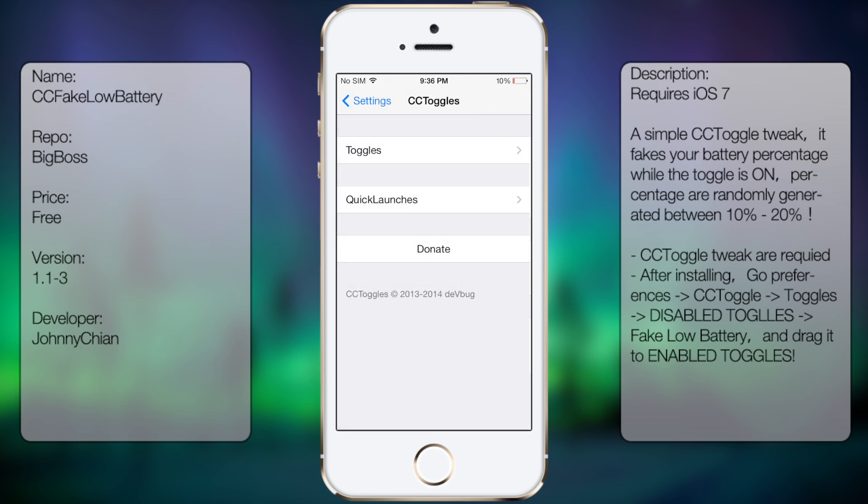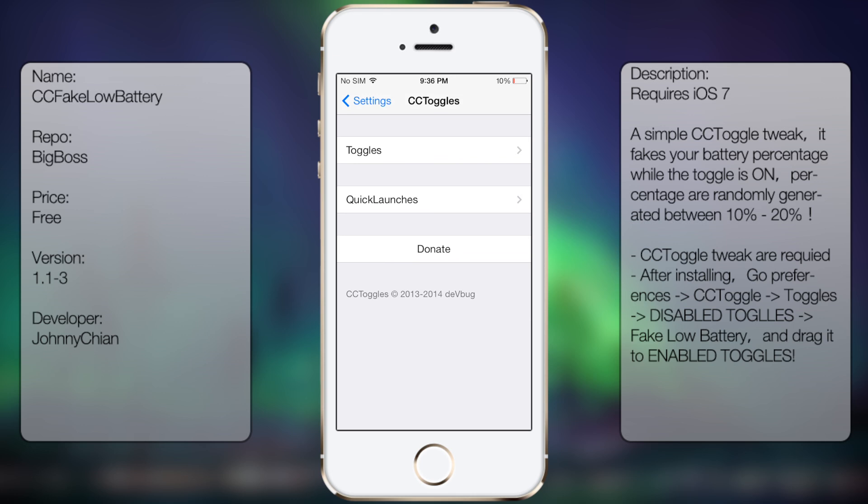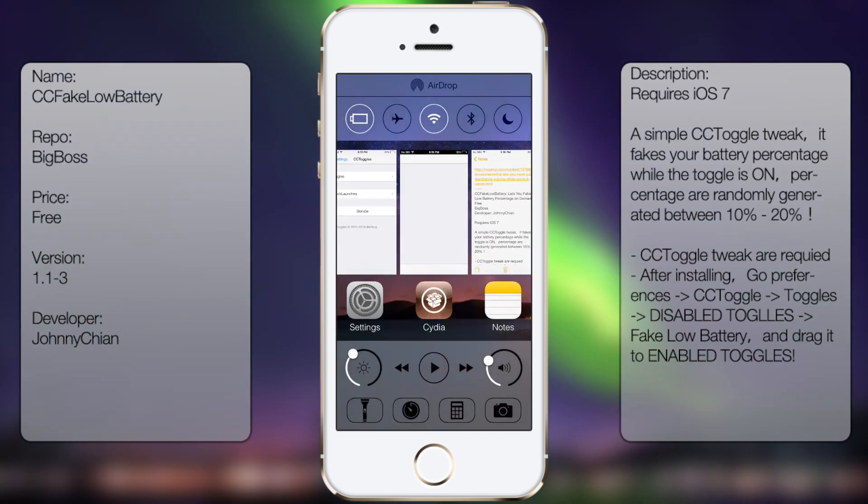So whenever you use your Command Center, you should be able to toggle on or toggle off your CC Fake Low Battery.